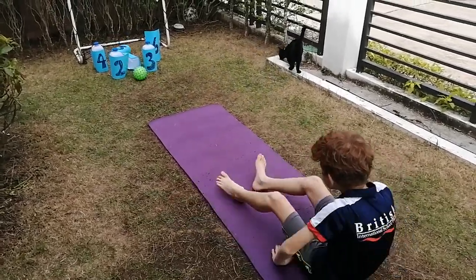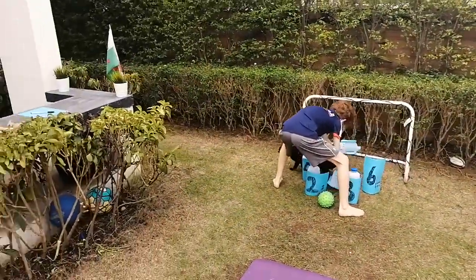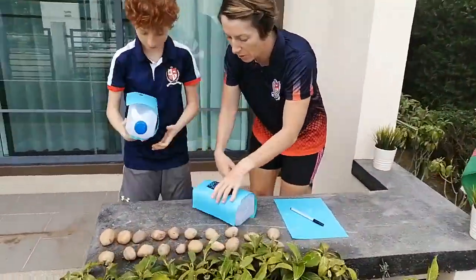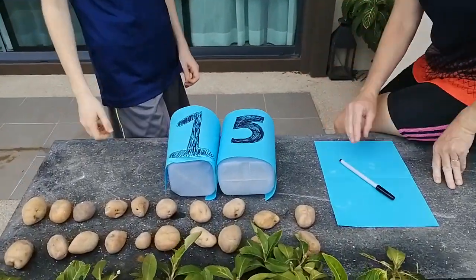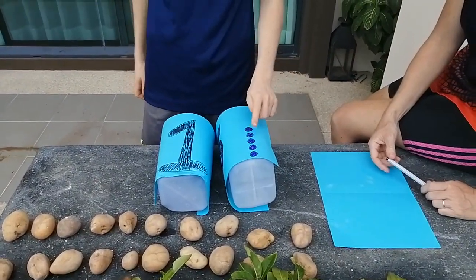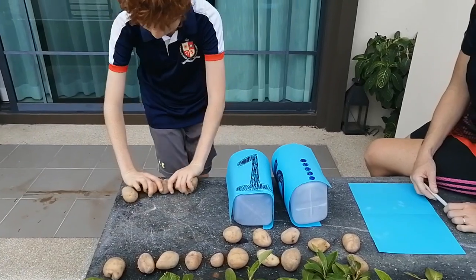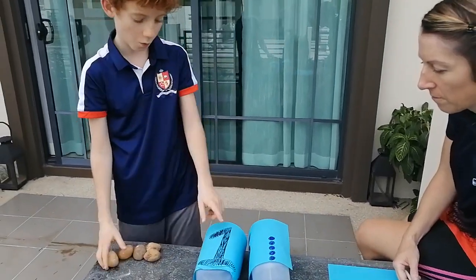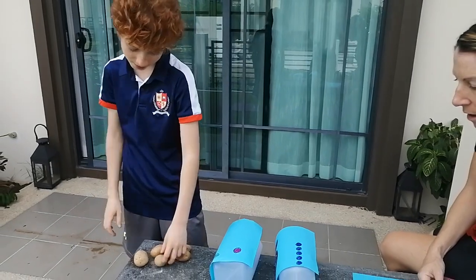Connor goes to collect the skittles he knocked down and brings them to a family member. Connor, what number did you get? Five! And turn it to the side — how many spots can you see? One, two, three, four, five. Can you get five stones, Connor? One, two, three, four, five. And what other number did you get, Connor? One. How many spots? One. And can you get one more stone? One.